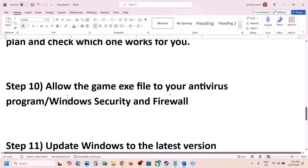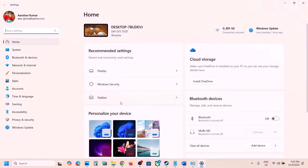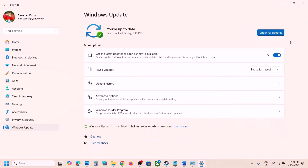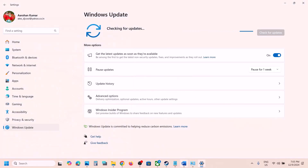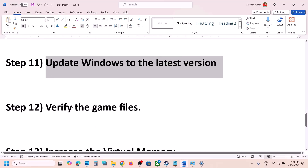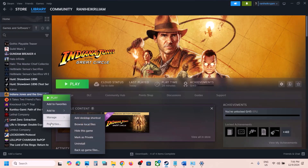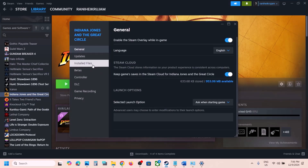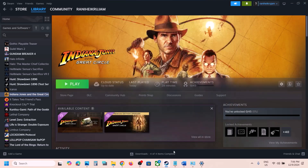The next step is to update Windows to the latest version. Open Windows Settings, go to Windows Update, and click Check for Updates. Once all updates are installed, restart your computer. After the restart, also verify your game files — right-click the game, select Properties, go to the Installed Files tab, click Verify Integrity of Game Files, and once verification is 100% complete, launch the game and check.